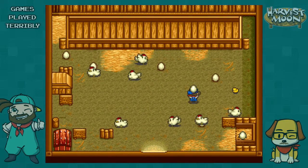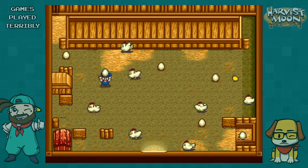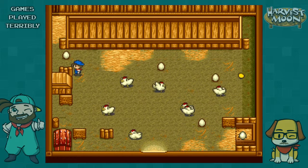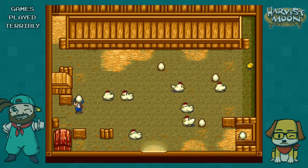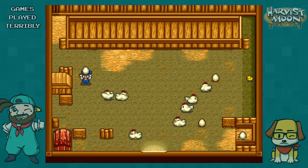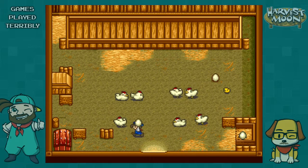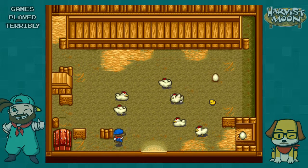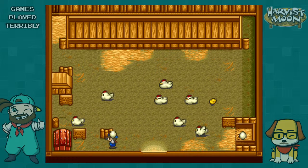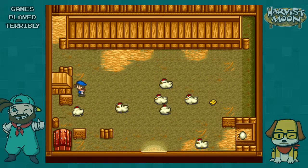Have you ever played Harvest Moon: A Wonderful Life for the GameCube? In that game the world is open — it's a single world with your farm up on a hill and the village down below. You just walk between them with no screen transition, and you can ride your horse literally anywhere: to town, to the beach, anywhere. I always thought it'd be cool if you could do that in these games.